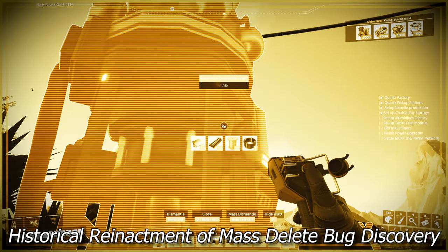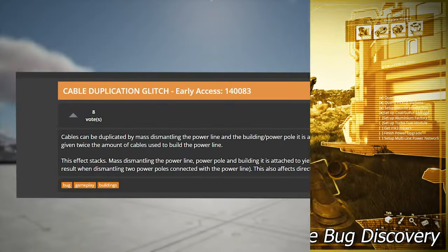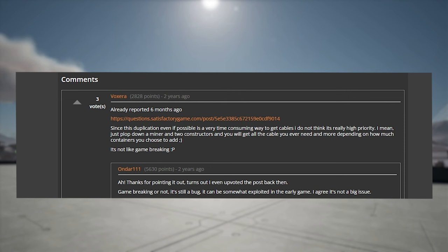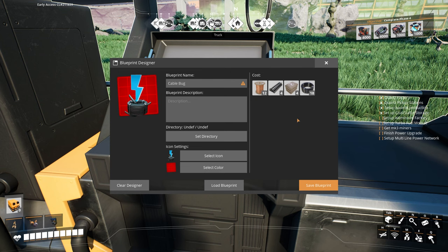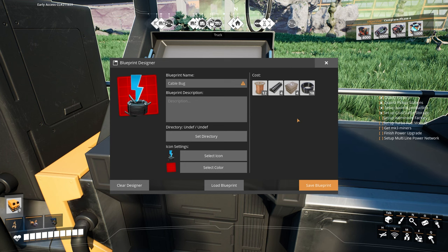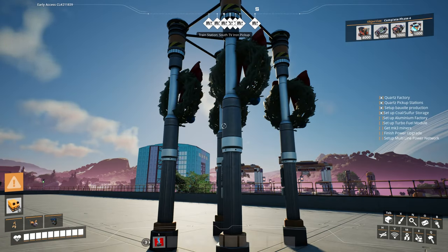I discovered this bug while mass deleting biomass burners while trying to get hard drives. This isn't a new bug — it was reported two years ago on the Satisfactory bug site, and even then it was six months old. It seems pretty obvious at this point that the blueprint designer uses mass delete to calculate the cost of the blueprint itself. The cost is in fact the items you would get from mass deleting everything — not the items needed to build the blueprint in the first place.